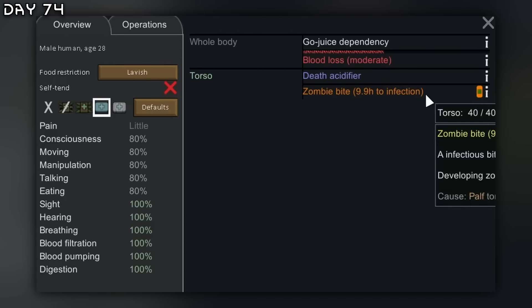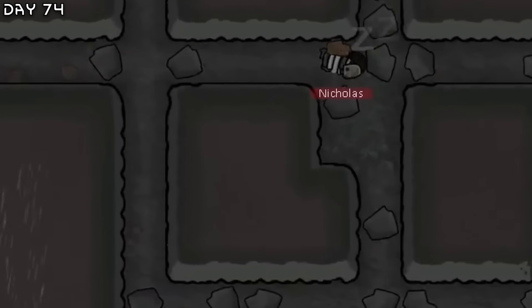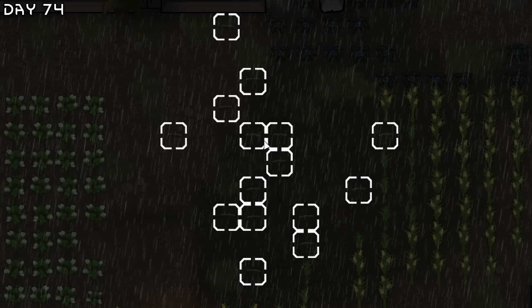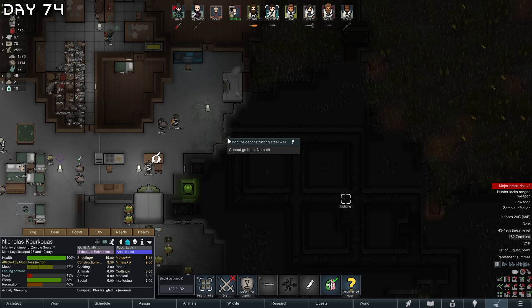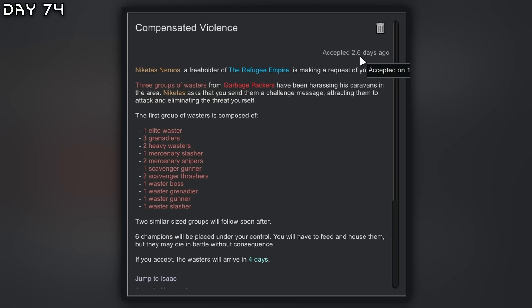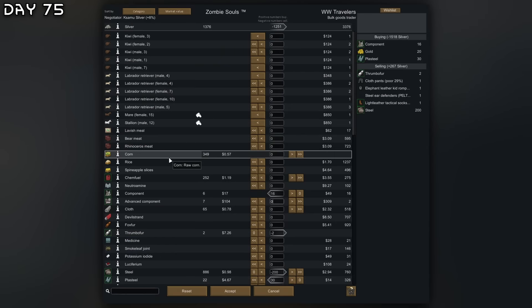Nicholas got a zombie bite and is going to become a zombie soon. I have a plan — you're going to be enclosed in here forever. An ambrosia sprout in the middle of our fields. 143 hours to become a zombie — okay, I guess you're fine. This quest will be completed soon — they will come in 1.4 days. A new caravan — a bulk goods trader. They had all the gold and plasteel I needed for the multi-analyzer.